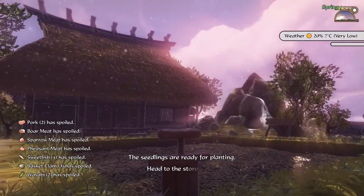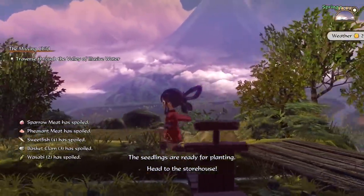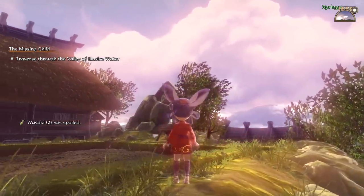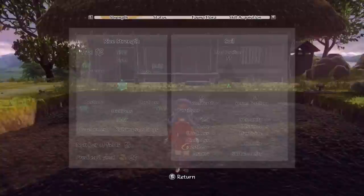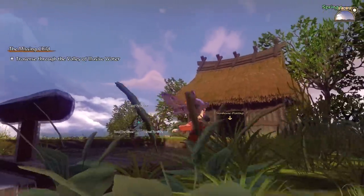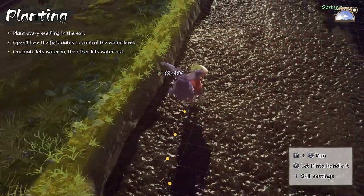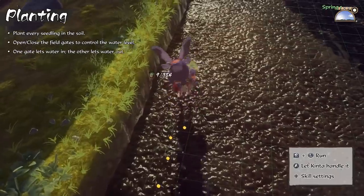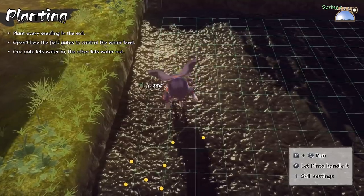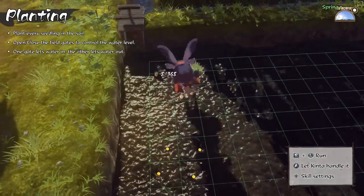The second game on our list is a very unique one. Sakuna: Of Rice and Ruin, available for PS4, Switch and PC, manages to perfectly combine rice farming with 2D side-scrolling action platforming. Let's start with the farming — in Sakuna, you'll plant rice, which is actually the only crop available. In spring you'll till the soil and plant your rice, and as it grows you'll have to remove weeds and bugs and make sure the water level is correctly maintained, taking into account things like temperature — during hot summer days the water will evaporate more quickly.